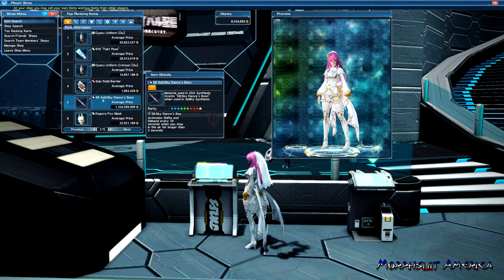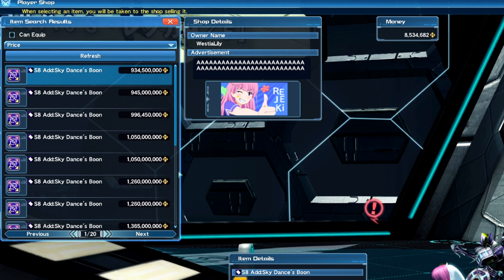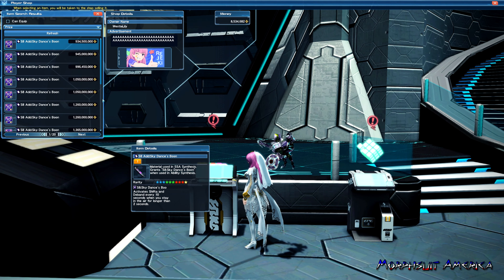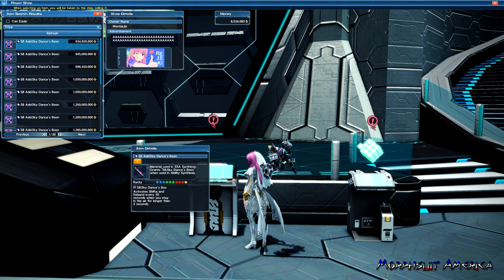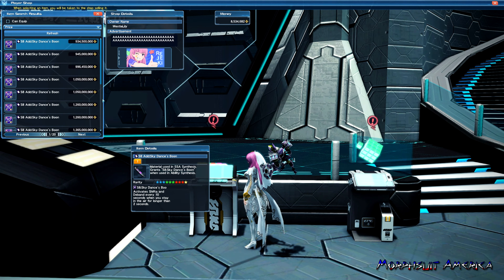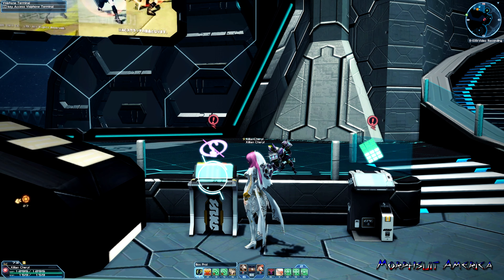As you can see in my inventory or in my storage, there's a bunch of 13-star weapons. Some of these 13-stars actually have a bunch of S-Class abilities already on them. For example, this Val Fardar — however you pronounce it — it has an S1, S2, and S3 Class ability on it, and I can use this in my affixing to get it onto my main weapon.